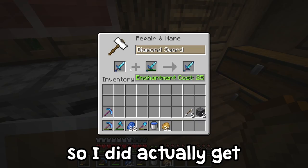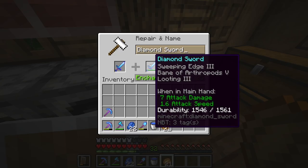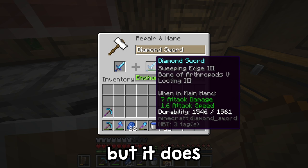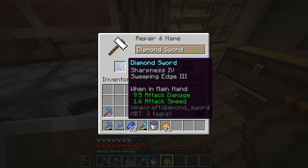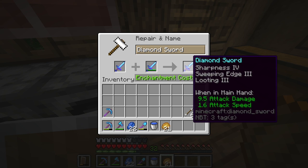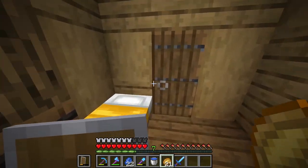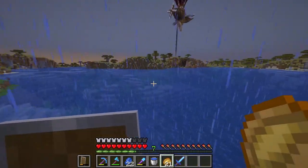I did actually get a Looting III sword, but it has Bane of Arthropods on it. I do want to get rid of that, but luckily I also got my sharpness four sweeping edge sword. So if we combine them it's going to be very expensive, but we get a very good sword — let's do that. There we go, perfect. Now we've got a very good sword to go hunt some squid. Let's test it out real quick.